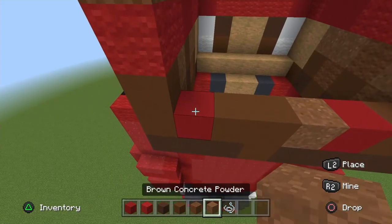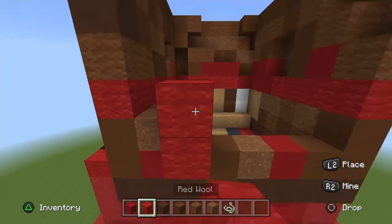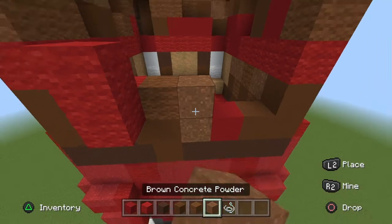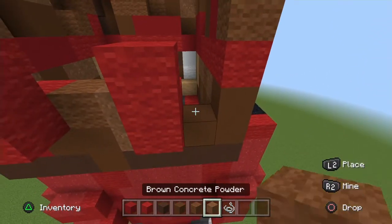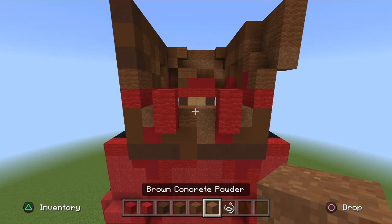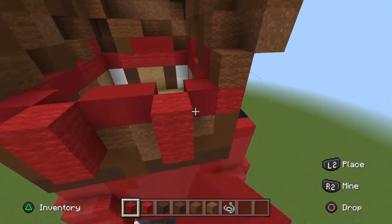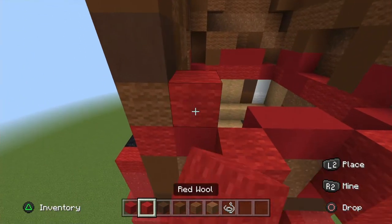Start from the left: brown powder, red wool popped out and go up one red wool above that, brown wool, brown powder, red wool popped out and go up one, and brown powder. Then from the left: red concrete, two red concrete, and a red concrete.